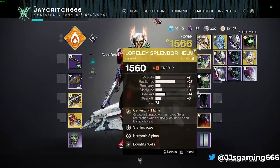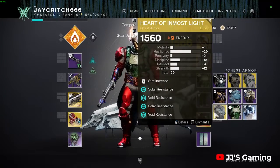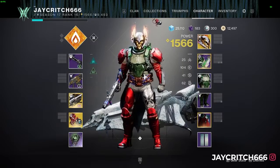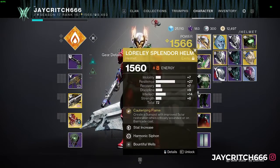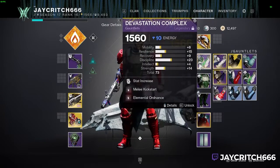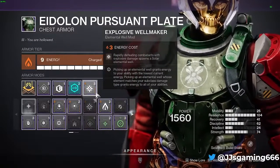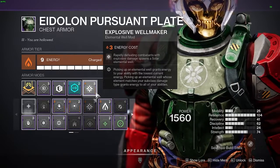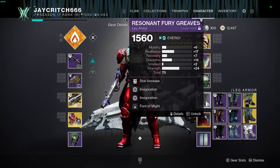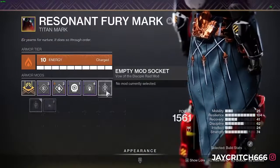Exotic-wise, I've played around a lot with either the Loreley Splendor helm or Hard Light. That's up to you — play around with both. I prefer Loreley Splendor because it gives us more survivability. On the helmet we're using Bountiful Wells. On gloves, Elemental Ordnance. On the chest piece we're using Explosive Well Maker, so all those enemy explosions give us more wells. On boots, Font of Might, so picking up a solar elemental well gives increased solar damage, and Melee Well Maker.